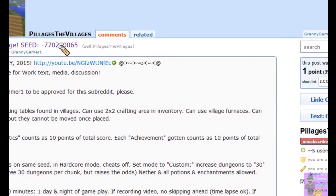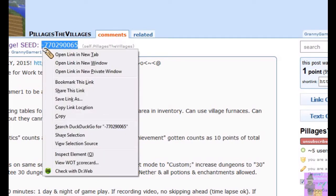To set up Pillagers the Villages, go to the subreddit and copy the seed. I'll list the links to everything in the description. So you're copying the number of the seed — don't forget to put the little minus sign in front, okay?